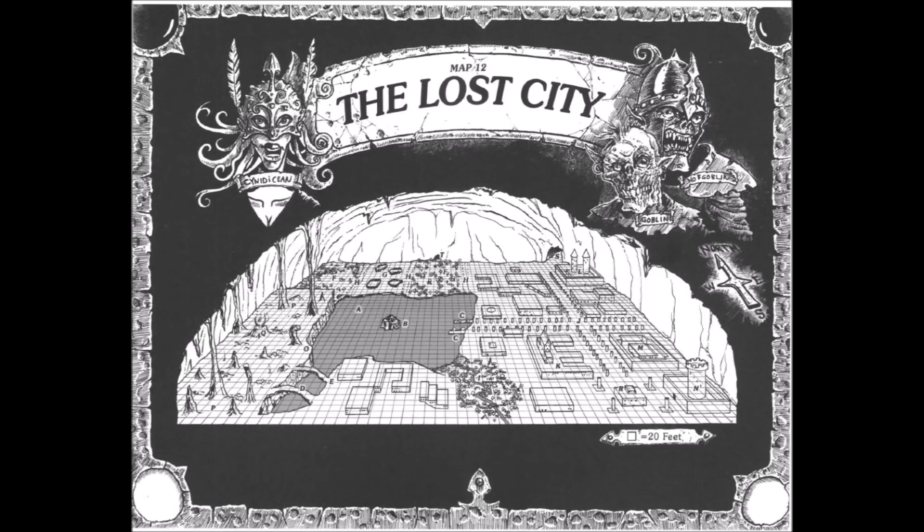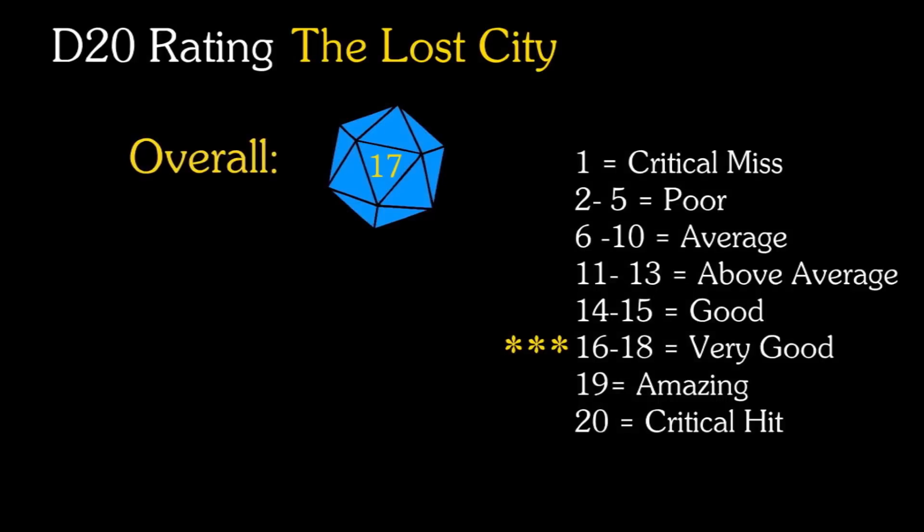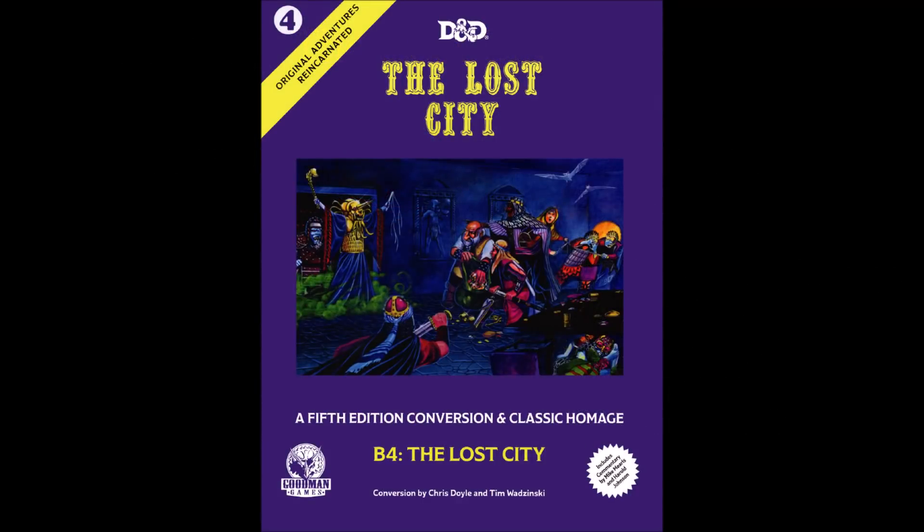As well as the 100 rooms of the pyramid that actually has an additional 5 inverted levels, there is the city itself, much of which was left to the DM to flesh out in the original module. My D20 rating for this module was a 17 — very good. This video will primarily concentrate on the differences and additions in the Goodman Games version.